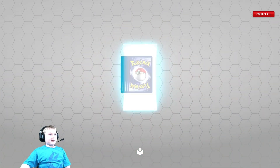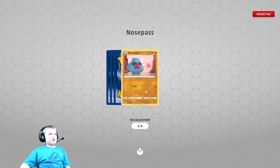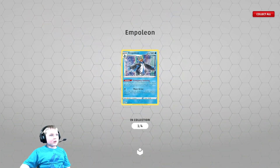Brilliant Stars. Castform. Nose Pass. Hunting Gloves. Gullets. Ampoleon.